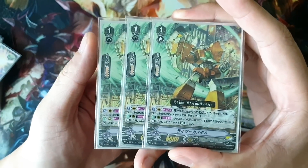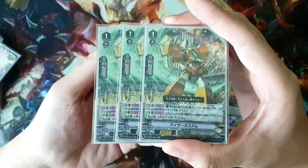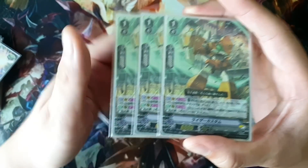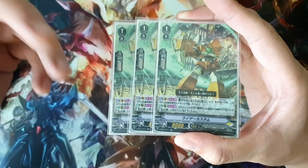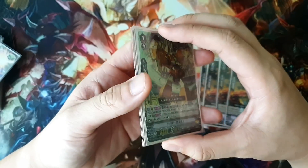We have 3 copies of Razor Custom, which works really well with Genocide Jack. If you place him behind Jack and rest 2 units, he stands up again after Jack stands. You only need to rest one other unit on field, and you'll have a full column of 27k with the 8k boost.